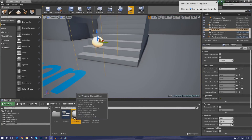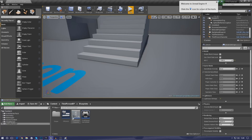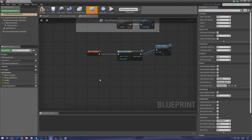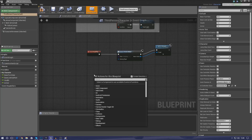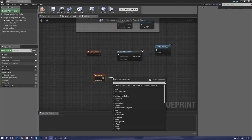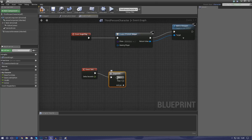Now I'm going to delete this function and the pain volume to build it from scratch, which should make it easier to follow. The first thing I'm going to do is set up the regenerating armor — it's the easiest thing. Inside the third person character where our health and armor are stored, I'm going to create an event tick node, and then after that a sequence node. The reason for the sequence node is that I'm going to want to do quite a few things on tick throughout our game, so I'll use the first output now and leave the second blank for later.